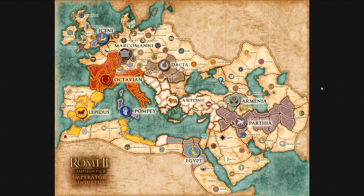Hello guys, my name is Martijn, but most will know me as Total Warzone. Welcome to a really cool but short video. Just a couple of hours ago, CA released the official map with all the factions for the Emperor Augustus campaign, which released us free in the Rome 2 Emperor Edition.